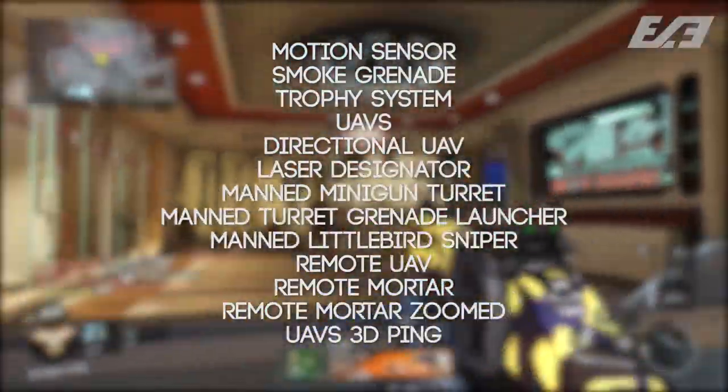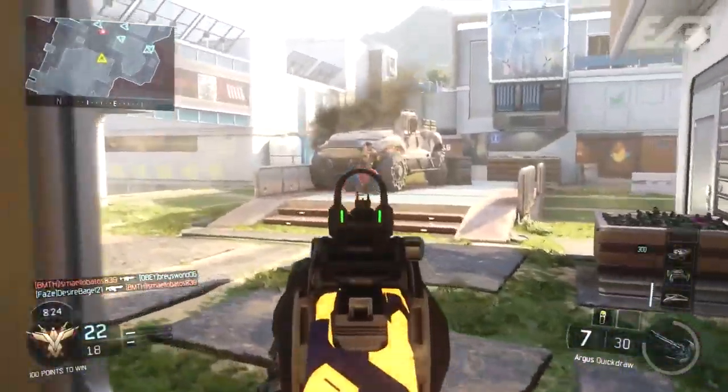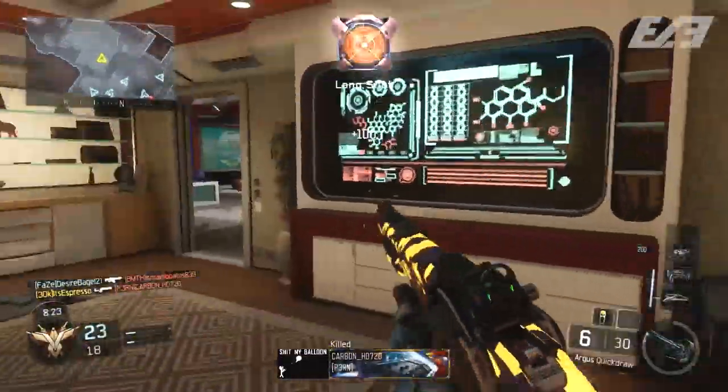Continuing: a Transponder, a Concussion Grenade, an EMP Grenade, a Flash Grenade, a Motion Sensor, a Smoke Grenade, a Trophy System, UAVs, Directional UAVs, Laser Designators, Manned Minigun Turrets, a Manned Turret with a Grenade Launcher, a Manned Little Bird Sniper, Remote UAVs, Remote Mortars, Remote Mortar Zoomed, and UAVs with a 3D Ping.